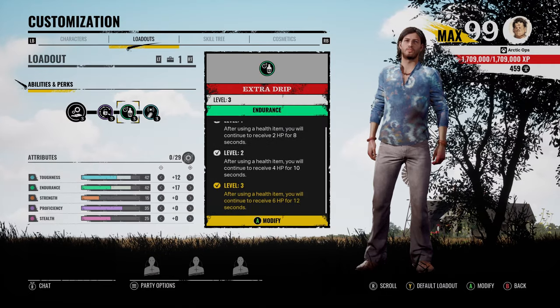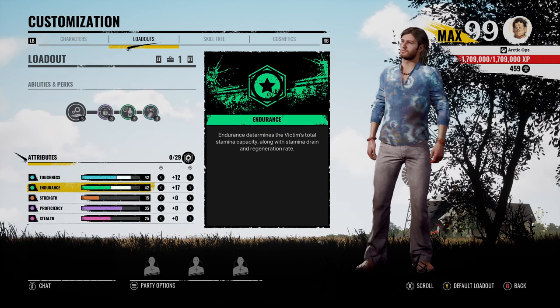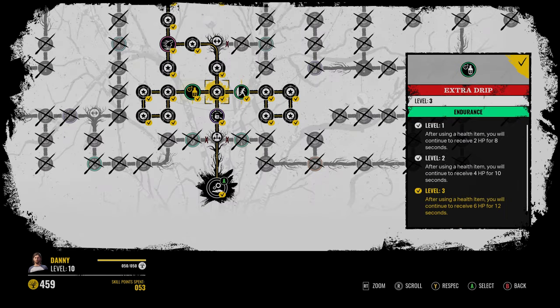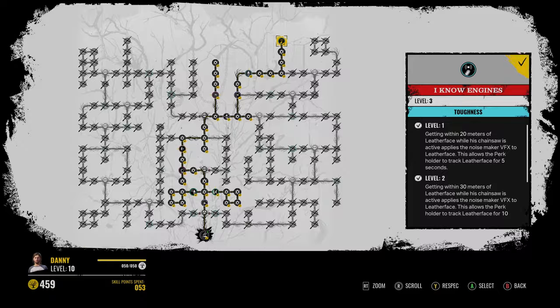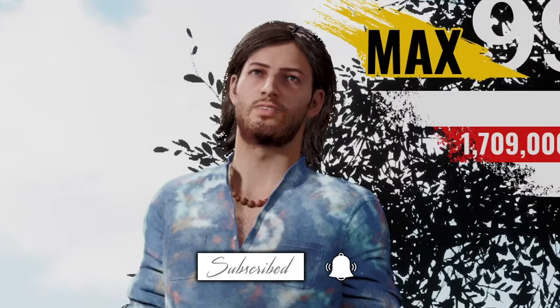For the remainder of the build, we got Extra Drip, Yoderno, and Fast Hands. For the attribute points, I put everything into Tufts and Endurance for a total of 42 in each. For the Skill Tree, I ran straight up because Fast Hands is up there, and Extra Drip is around the perk, so keep respeccing for that. Keep going straight up, take a right, and I Know Engines is at the very tippy top. Let's hop into some games and hopefully get some value from this perk.